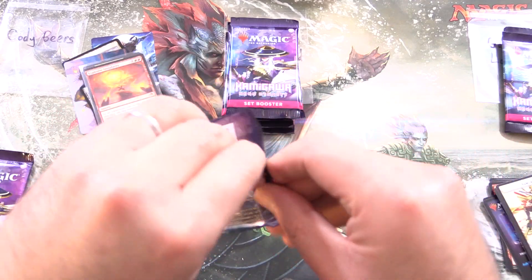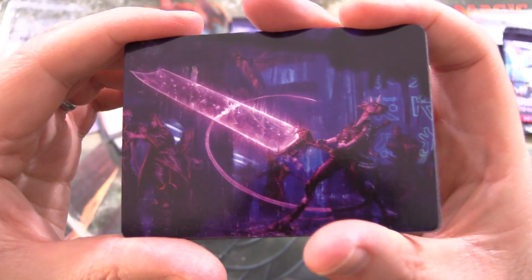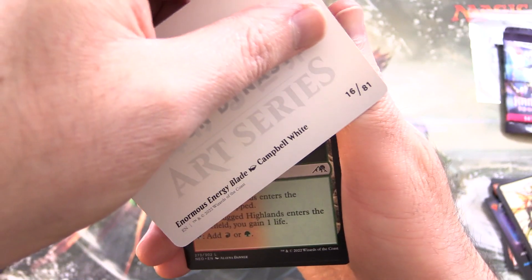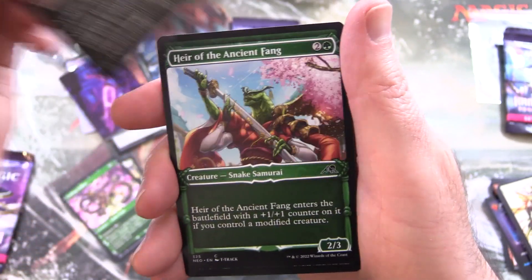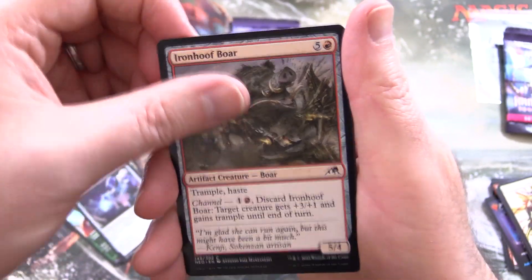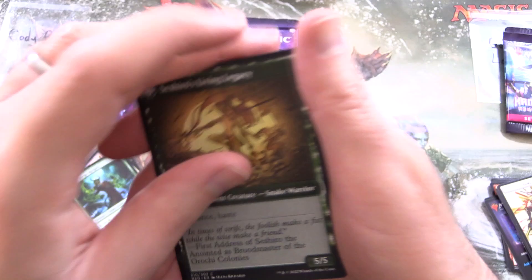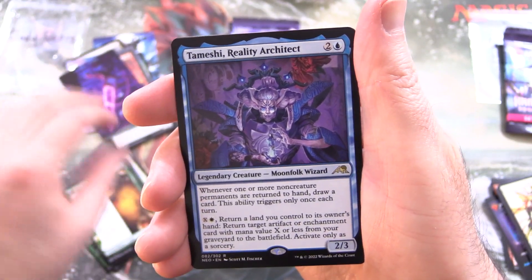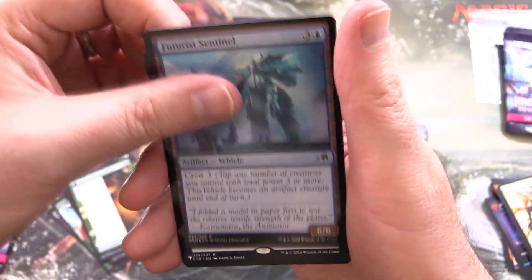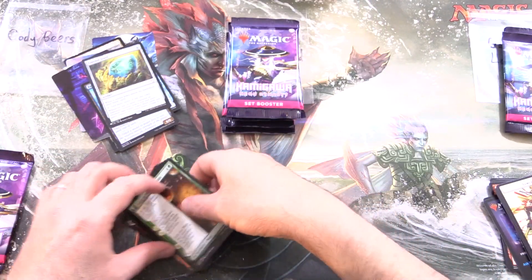Two more packs here for Cody, and for some reason these packs don't like opening at the top. Could be a list pull or a troll card in this one. We have an Enormous Energy Blade, Rugged Highlands, Coiling Stalker, Nozumi Blade Blesser, Heir of the Ancient Fang, Automated Artificer, Iron Hoof Bore, Thunderstool Colossus, Touch the Spirit Realm, Orochi Merge Keeper, Tales of Master Sashiro with Sashiro's Living Legacy on the other side, and Temeshi Reality Architect for the rare. Along with a Foil Futurist Sentinel, and Coveted Jewel from Commander 2018 — a list pull! We were not trolled this time.